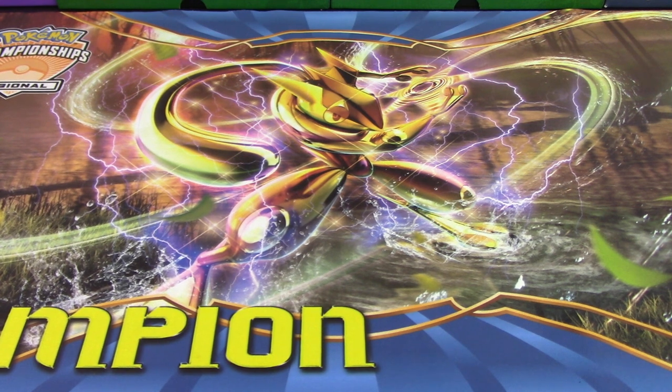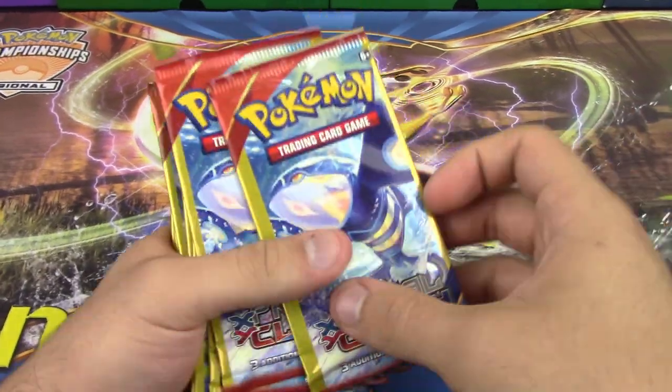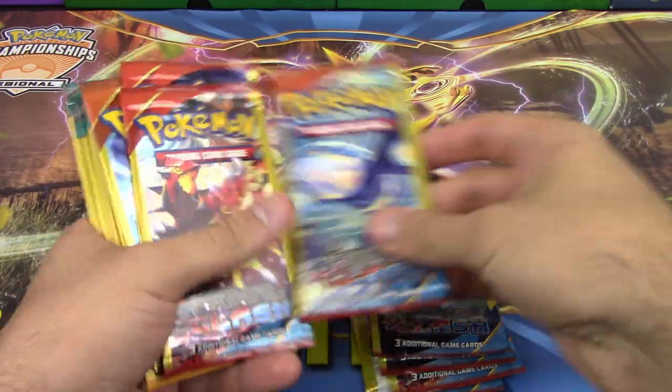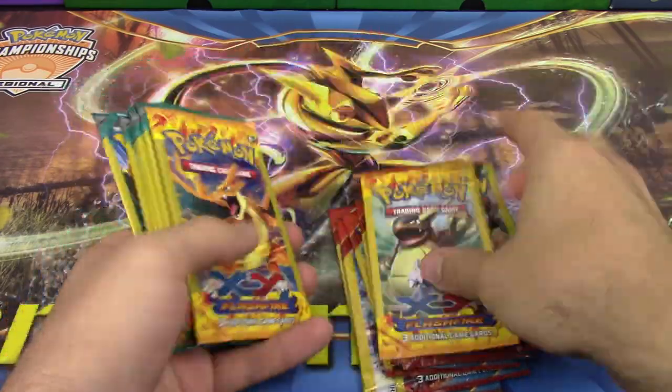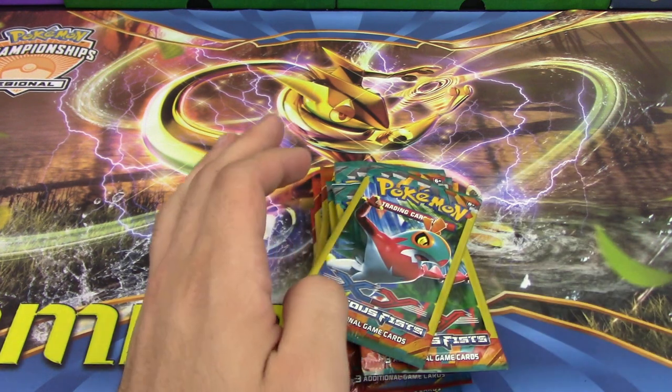The point system still stands: reverse holo rares are our lowest point value at one point, holos are two, EXs are three, full arts are four, and secret rares are five. Breaks, since you can't get them in evolutions, are also worth three points.